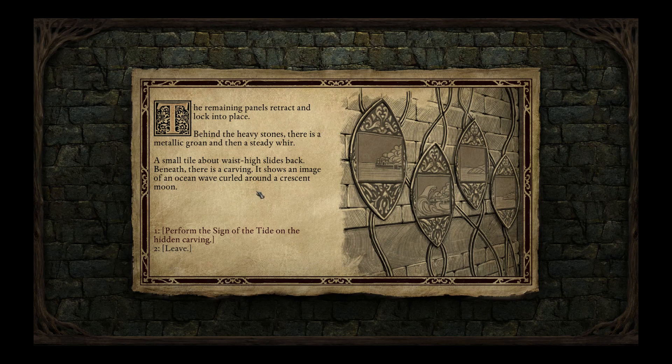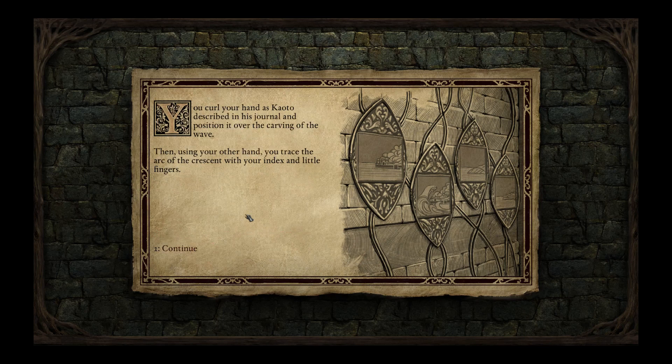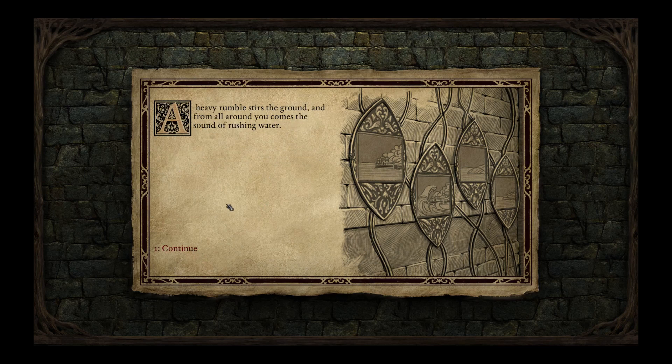Behind the heavy stones there is a metallic groan and then a steady whirl. A small tile about waist high slides back beneath — there is a carving showing an image of an ocean wave curled around a crescent moon. Perform the sign of the tide on the hidden carving: curl your hand as Kudo described in his journal and position it over the curved carving of the wave, then trace the arc of the crescent with your index and little fingers. A heavy rumble stirs the ground and from all around comes the sound of rushing water.